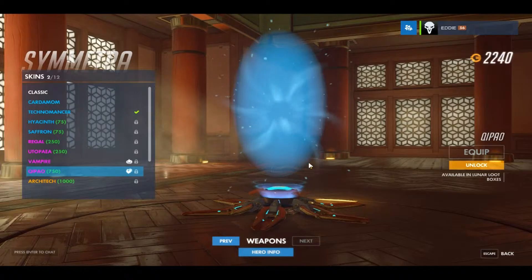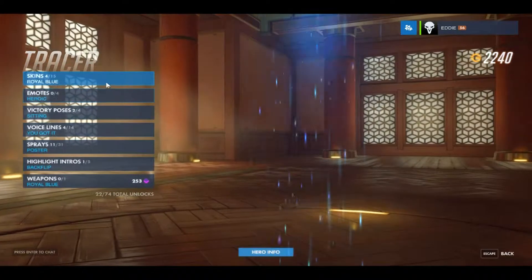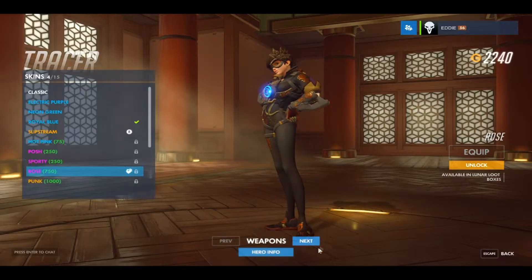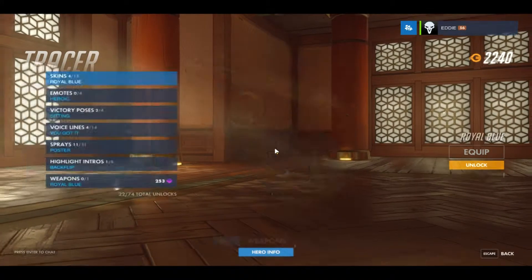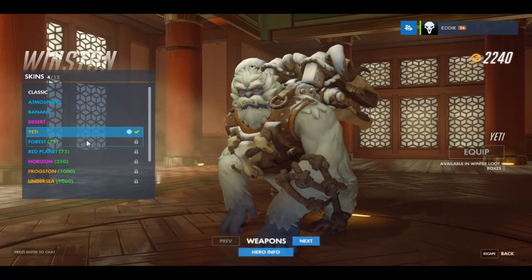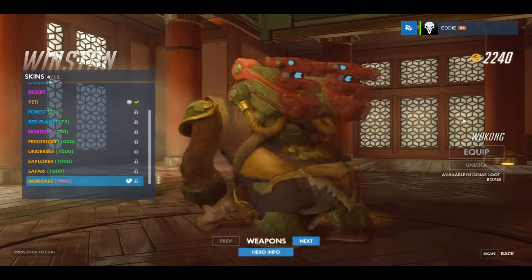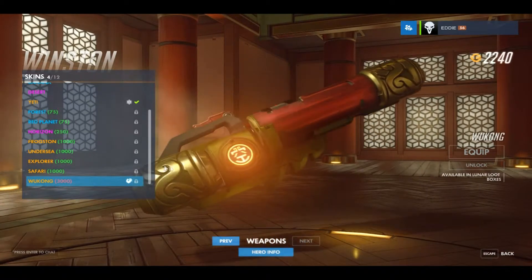Symmetra's skin - can't even say the name - looks quite really cool. Next on the list is Tracer, called Rose. And what would an event be without a Winston skin - Wukong, which looks really cool. The jetpacks look awesome and his gun looks really good.